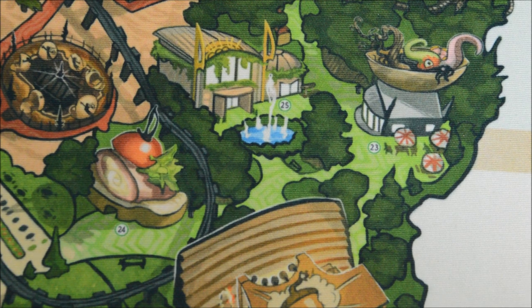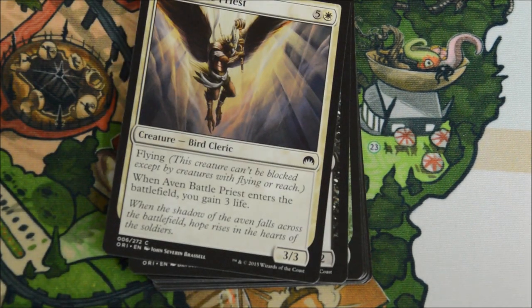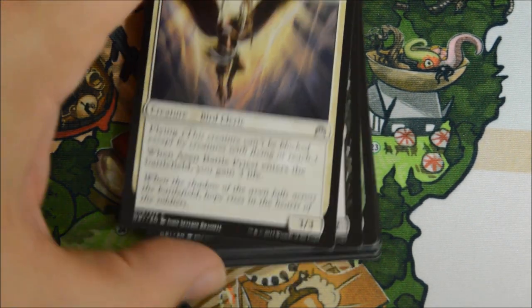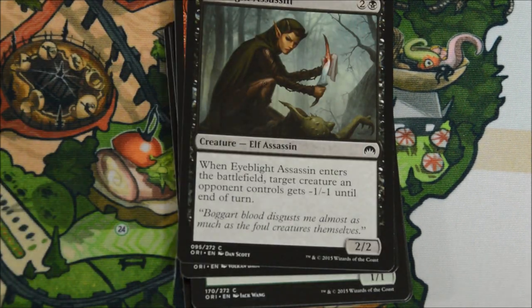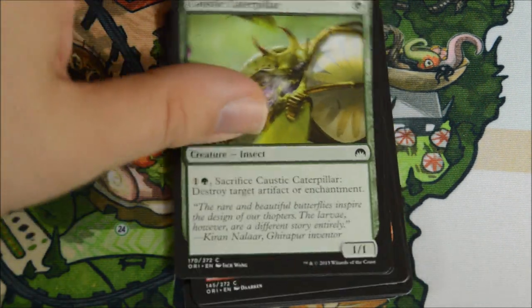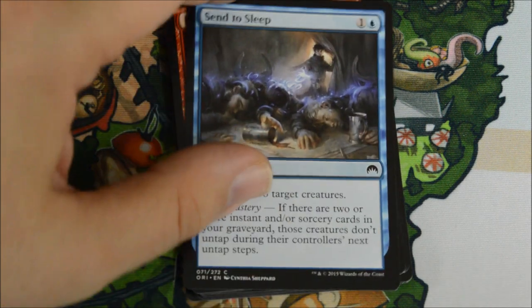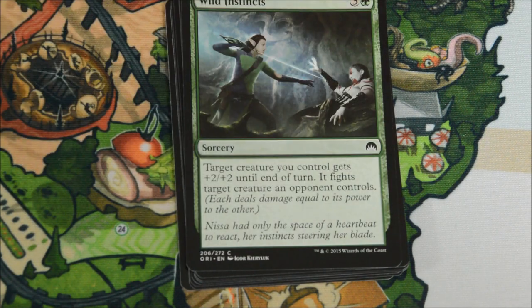Not bad, good limited card. I played a lot with him and he can be a blowout, definitely, for a lot of games in this format if you can get to six mana. Because this is one of the fastest limited formats I've ever played, quite honestly. White is a very good color to play - lots of small creatures, lots of aggro. White and red's good, white and green has done well for me.